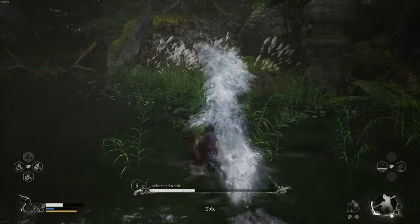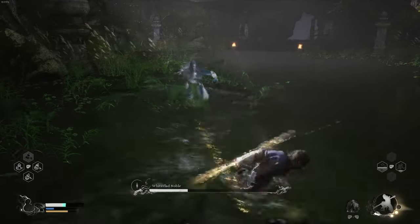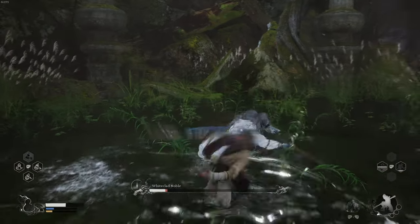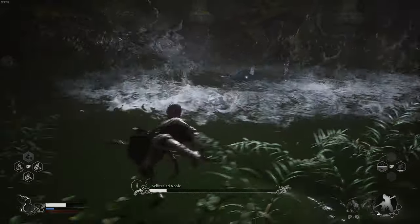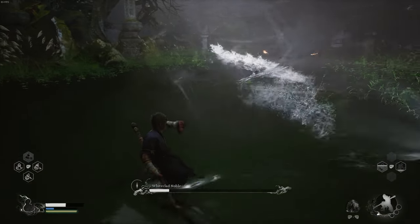Now just be patient and watch his movements. You can see he clearly goes for a spear throw. Same thing here — he looks like he's wide open but he's going for a charge attack. Just be wary and dodge that again, then wait for him to screw up.